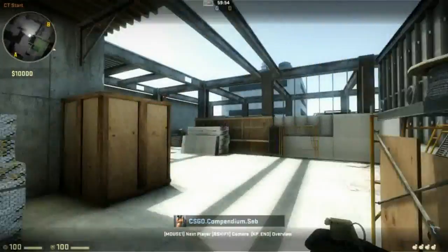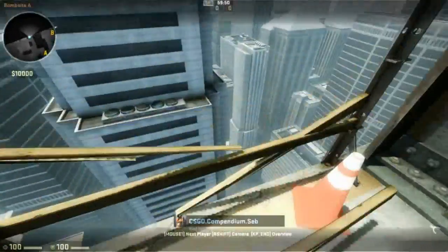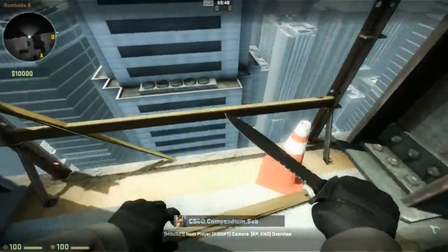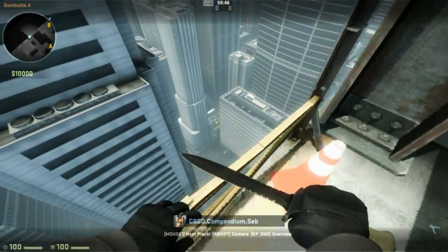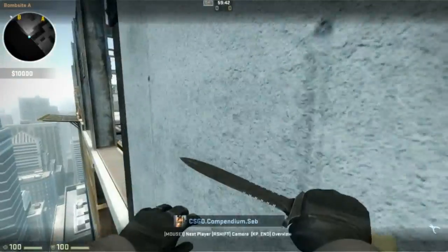First of all, you have to know that it's pretty hard and if you fail, you will die. You need to practice, but if you're good at air strafing, you should get the hang of it really fast. It's easier if you break the wood barricades, but to practice, I suggest you keep them as you will start from a higher point.